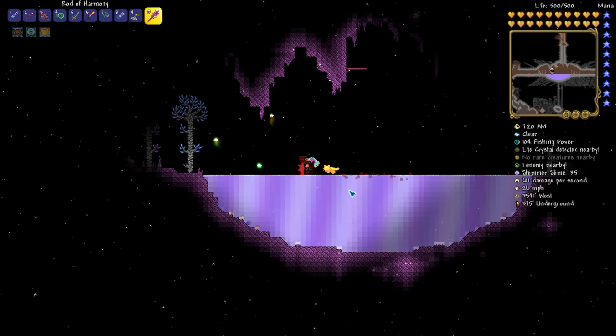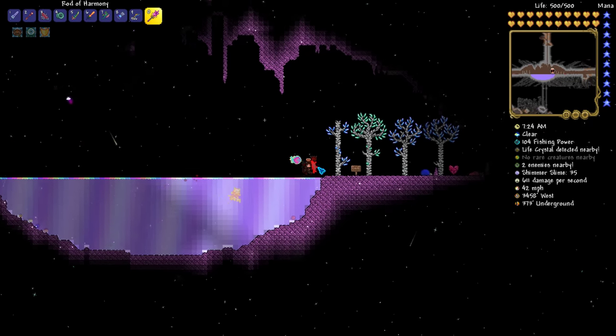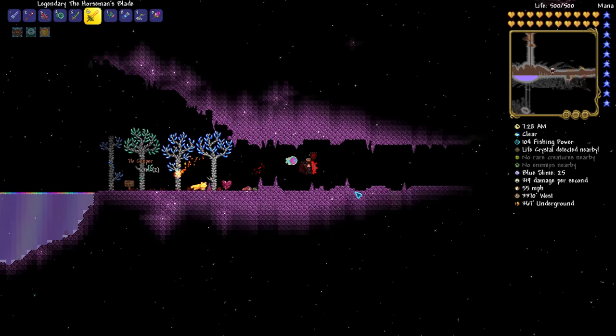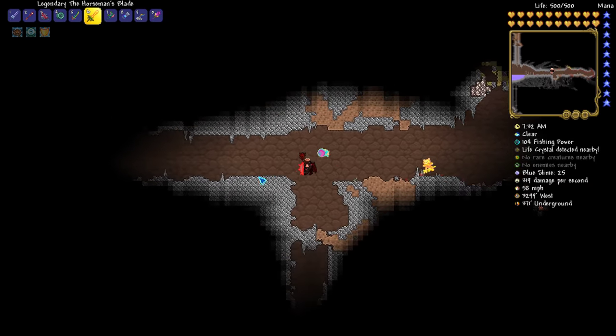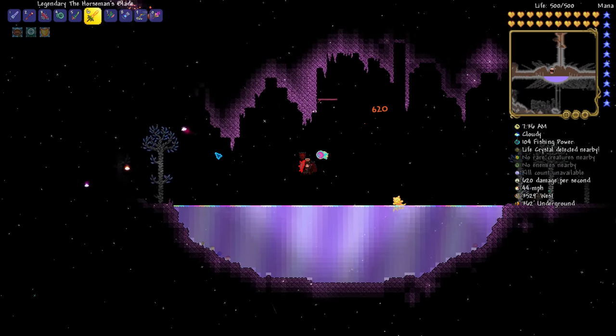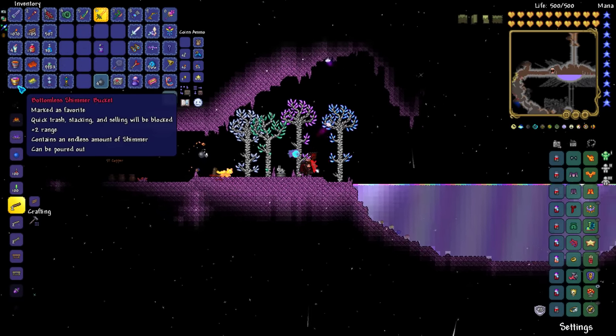This is where you can find the shimmer liquid — naturally. So other than that, there's not really much to it. It's just a random biome with liquid in it. Once you go outside of it, it's just a normal cave biome. But it is pretty cool to see that one of the more unique liquids in the game can spawn naturally, rather than just being craftable at the end of the game.